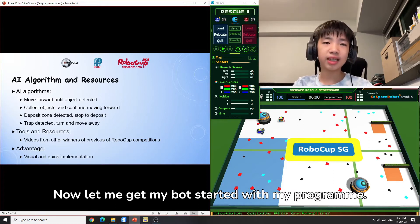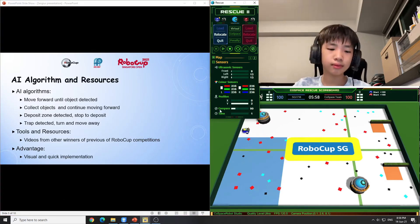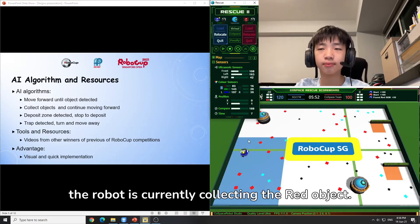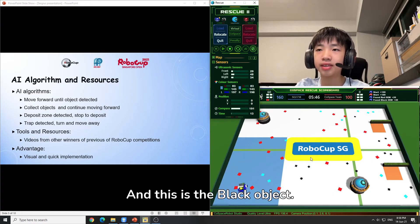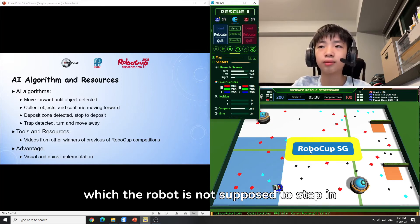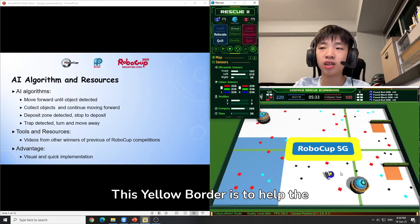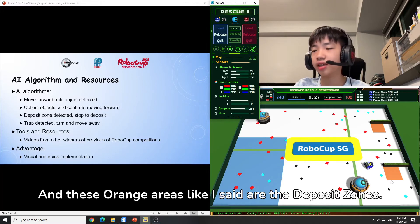Now let me get my bot started with my program. As you can see here, the robot is currently collecting the red object. This is the cyan object. And this is the black object. These are the blue colour traps which the robot is not supposed to step in — it will lose all its points. This yellow border is to help the robot detect and avoid the trap. And these orange areas, like I said, are the deposit zones.